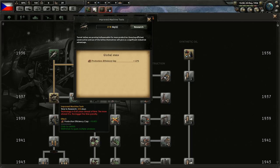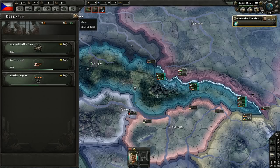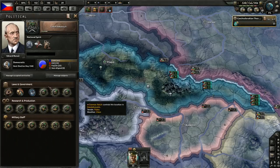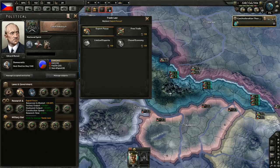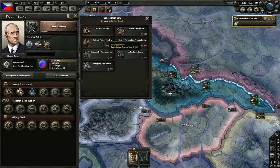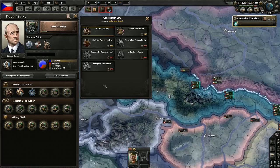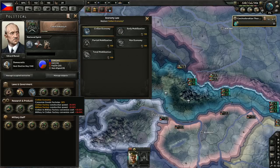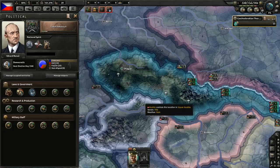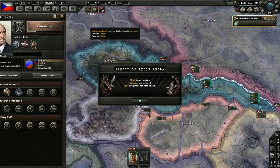It's still one year early, but that's fine — we definitely need that ASAP for the production efficiency cap increase. We got 150 political power, so what do we want to change first? We could change the conscription law to limited conscription — we probably should, seeing how we have absolutely no manpower. We can't change civilian economy yet. Let's get limited conscription — that gives us 150k manpower.